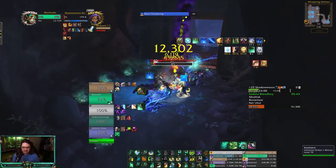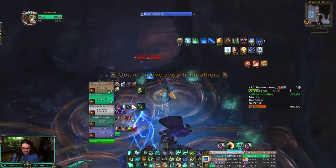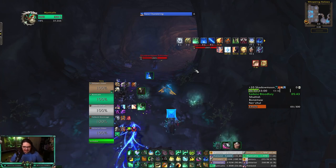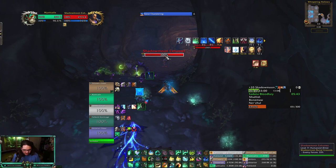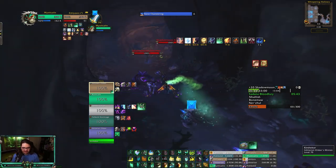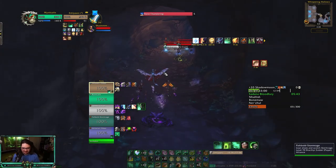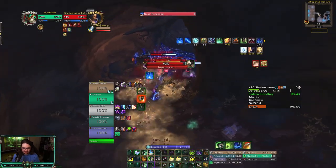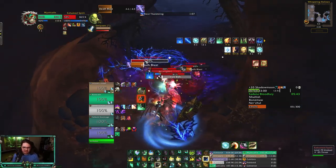Spin — probably should go for some mana after this. I didn't Blackout Kick much that pull so I feel like that's the reason why. Let's go for a quick sip — should be too bad. I feel like we're doing pretty good damage. I love being able to contribute damage — wait, what's going on? Someone's watching me get mana, putting a little pressure on me. I'll Chiji here as well. Let's go — we're in our Feyline Stomp so we just spam an Enveloping Mist here, kick the Death Blast.